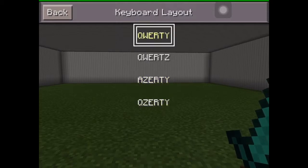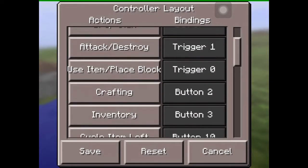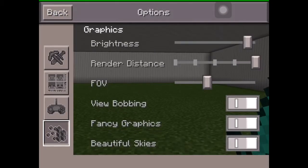The available keyboard layouts are QWERTY, QWERTZ, AZERTY, and QZERTY — it's just based on the top row of keys. There's also a controller layout setting because you can play with controllers in 0.12.0. Xbox 360 controllers work, PlayStation controllers work on Android, but on iPad you might need to be jailbroken. There are also iOS controllers available at Walmart, Amazon, or eBay.